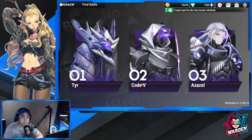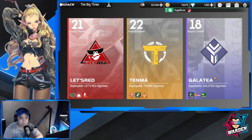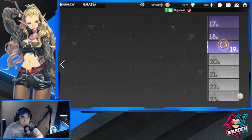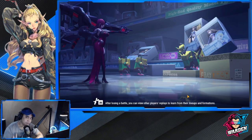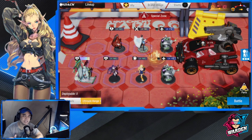Ignite teams are going to be good in tier content and probably in Code V. Most of the ignite pieces are in Galatea, so Sanada isn't included here, but Zhou Yu and Zu Liang are both present. Let's try to finish this stage with them.